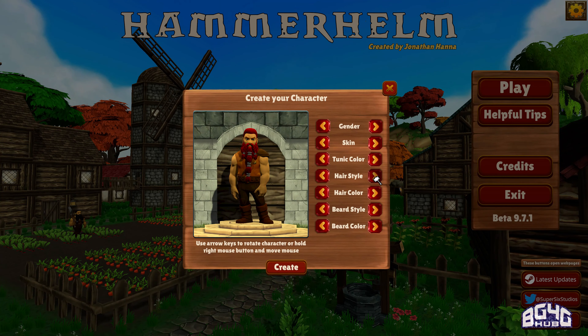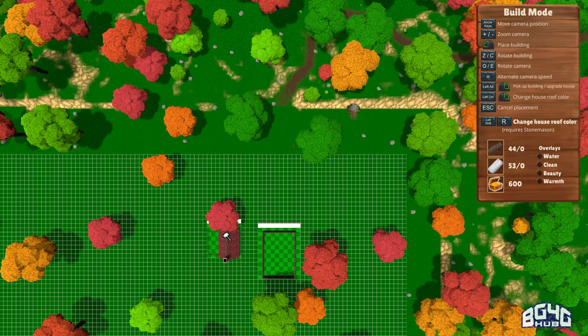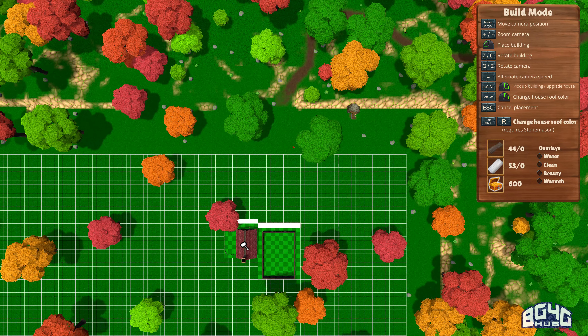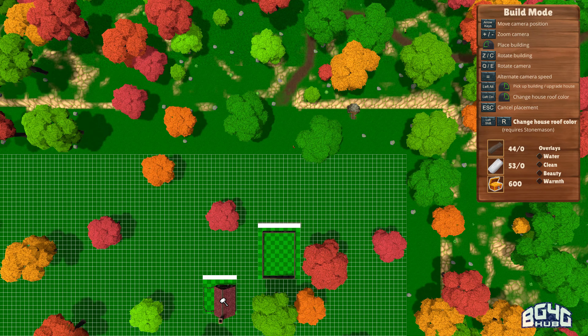You start by creating a character, naming them, and then you're given a town with limited resources to name as well. The goal is simple: protect and build up your town, all while keeping your citizens happy. But the task of doing so isn't quite so simple — it's actually very involved, and this is where the game shines.